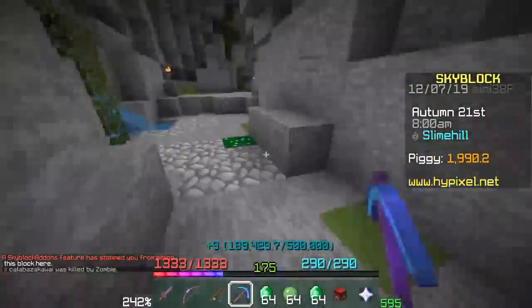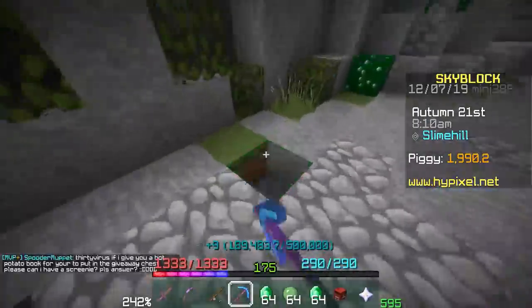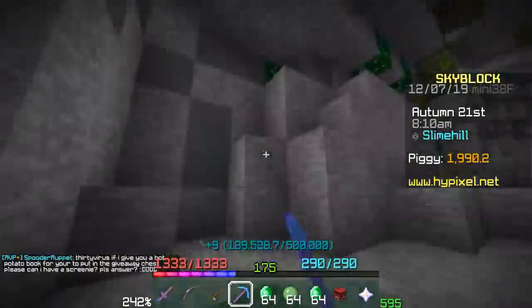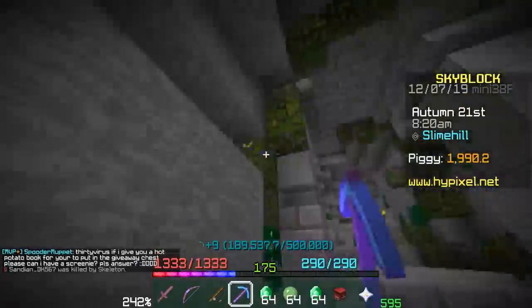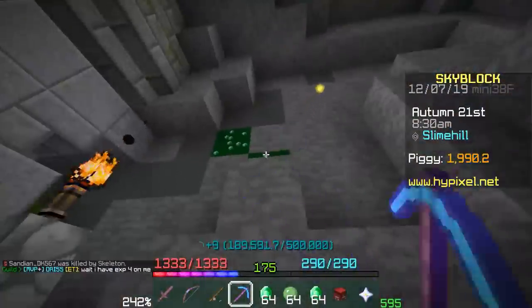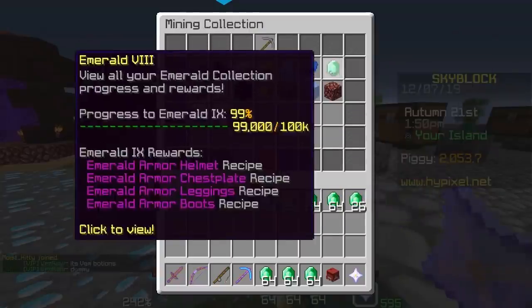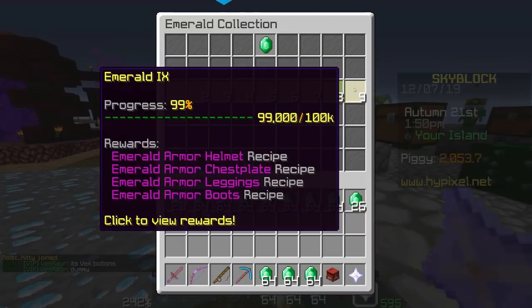Why do I need emeralds? Personal bank upgrade — I'm very close. Once I mine the ones on the island I think I'm gonna be only about a thousand away, maybe fifteen hundred, and then I'll be able to have a five-minute cooldown on the personal bank, which is almost like the old piggy bank. Chat, five minutes ago I said by the time I've collected all the minions I'd have a thousand left — I have exactly a thousand left.